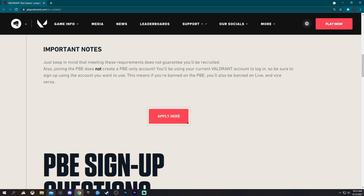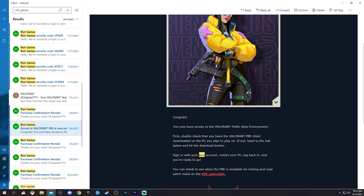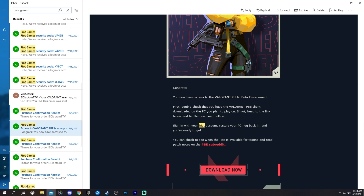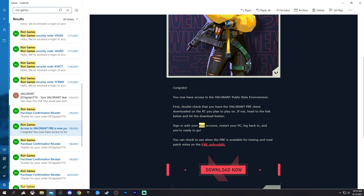Let me show you guys what it looks like to be accepted. You're going to get an email and this is what it will look like: 'Congrats, you now have access to the Valorant Public Beta Environment. First, double check that you have the Valorant PBE client downloaded on the PC you want to play on. If not, head to the link below and hit the download button, sign in with your account, restart your PC, log back in and you're ready to go.' You click that, download it, and you've got the PBE.